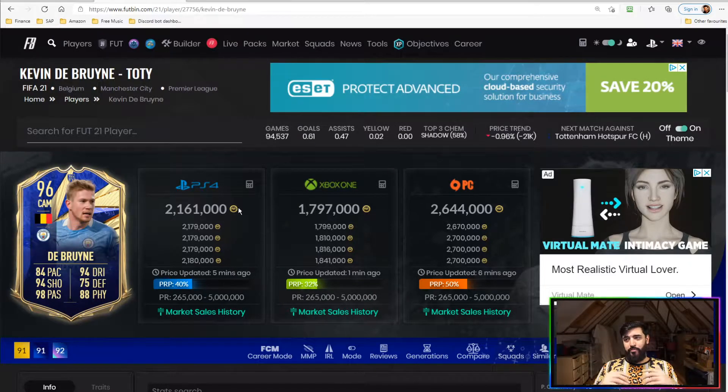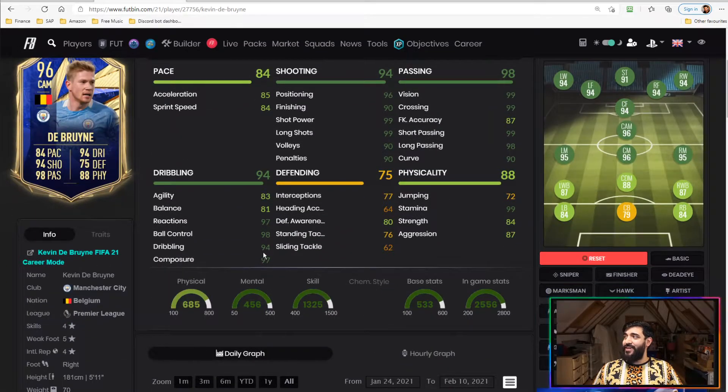Getting into the summary — Kevin De Bruyne is 2.16 million on PlayStation, 1.79–1.8 million on Xbox, and 2.64 million on PC. Not a cheap card by any stretch, but looking at the stats, I've never seen so many dark greens on a card. Other than Bruno Fernandez, this is absolutely insane. He's fantastic at shooting, passing, and dribbling, as you'd expect, and combine that with 99 stamina — this card is fantastic across the board.